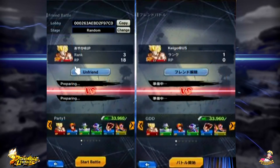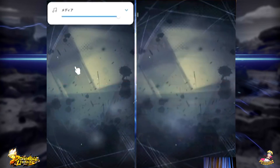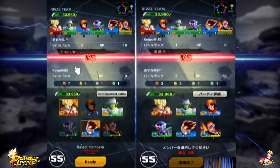They're 5,100 miles apart. That's Ayaka — one of our team members. She's currently in Tokyo right now. The right screen is her mobile app screen, and the left screen is Kegos.